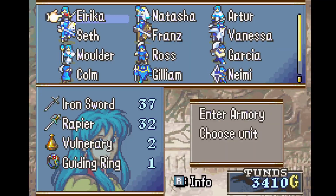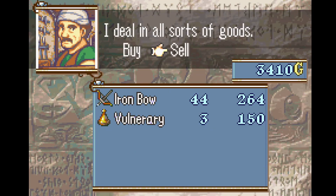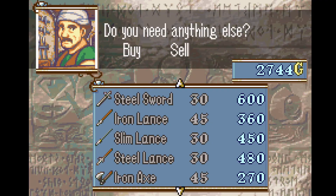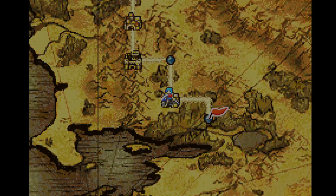The first thing we're going to do is sell all of Namie's weapons to fund another shopping trip. You may remember that I said she contributes in exactly one map and she hasn't done that yet — don't worry, I didn't forget.